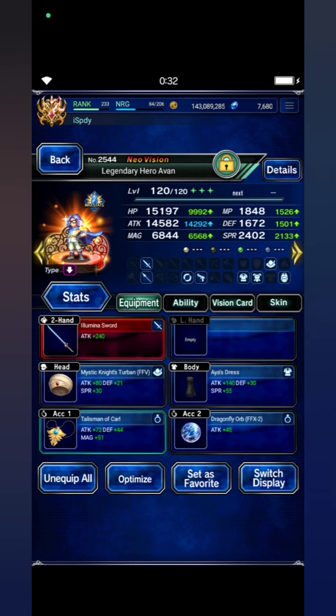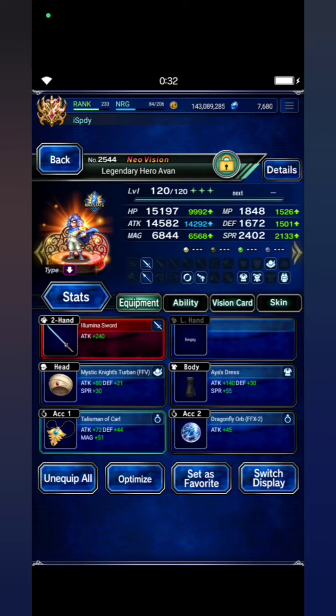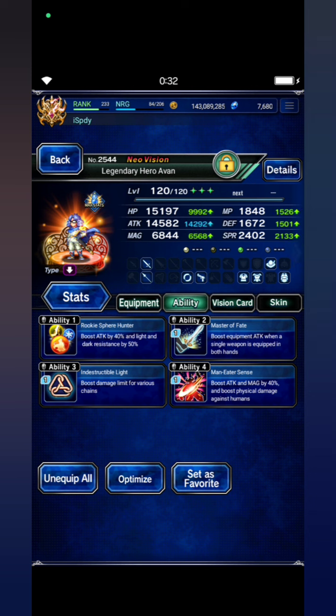Next, Legendary Hero Evan, with Dragonfly Orb for stop immunity, Mystic Knights Turban from Bards, and IS Dress for human killer.